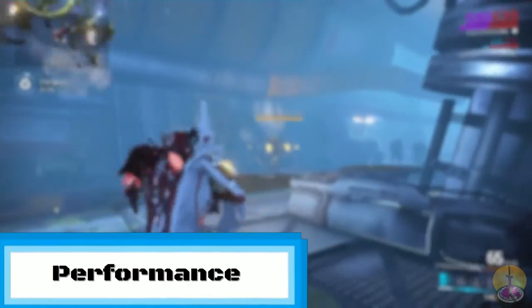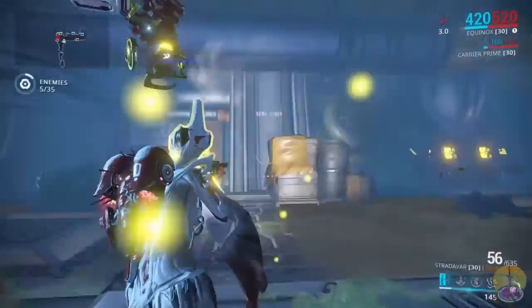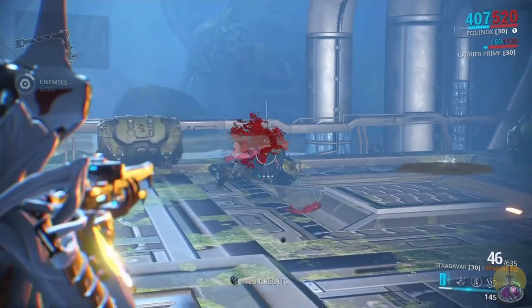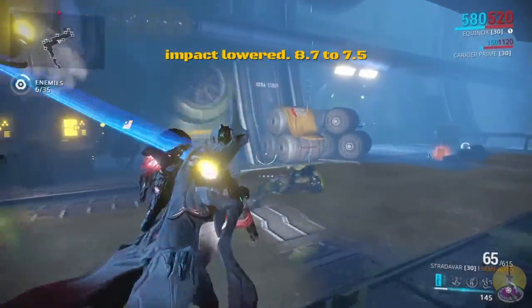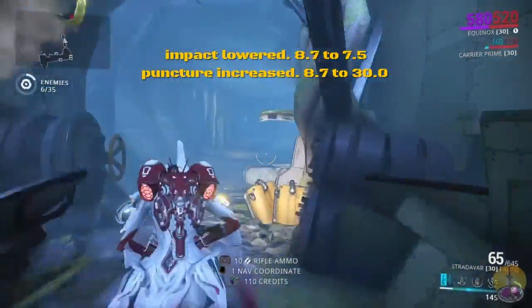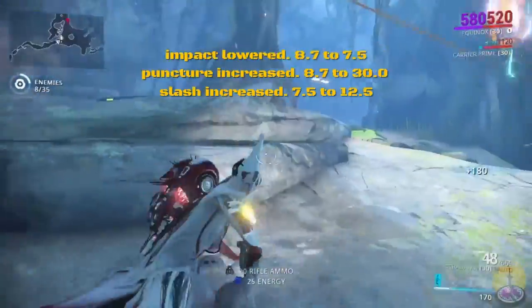For its performance, we'll talk about the stats of the semi-automatic fire. The performance is pretty simple: full auto and semi-automatic. For stats, the impact gets lower — it goes from 8.7 to 7.5. However, the puncture gets higher, going from 8.7 to 30.0 — a dramatic leap there. Slash also gets higher, going from 7.5 to 12.5.